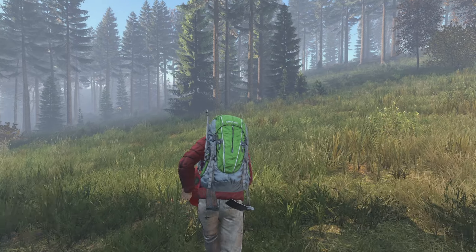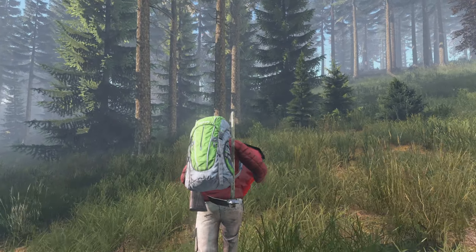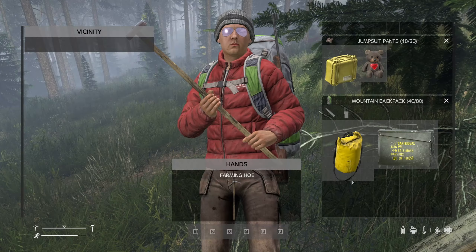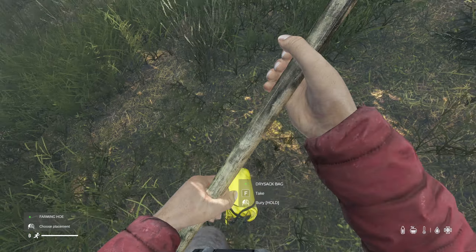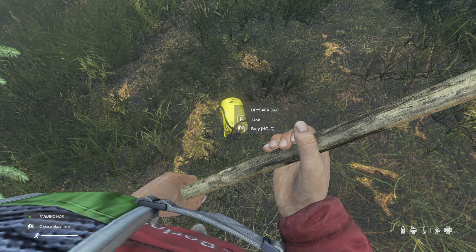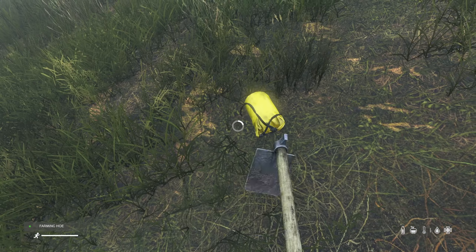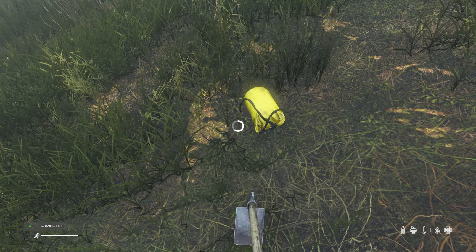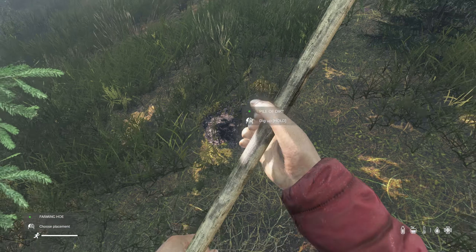Once you've acquired the necessary items to create a stash, you will want to head out into a discrete location such as the woods to hide and make your stash. When you have found a notable spot, lay the item on the ground that you wish to use as a stash and put one of the three tools in your hands. You will be prompted with the berry icon when looking directly at the item. An animation will play out and once completed, there will be remnants of dirt identifying that a stash has been made.